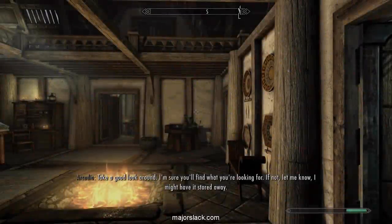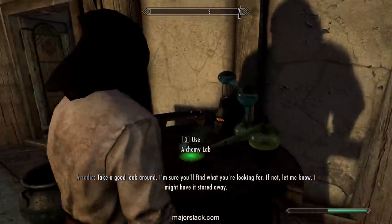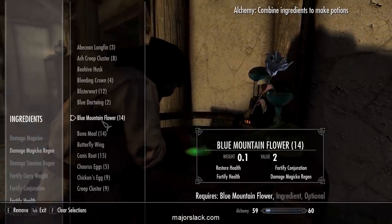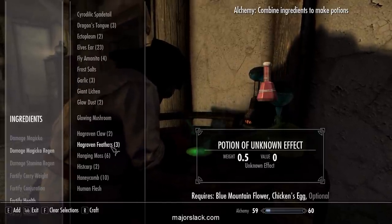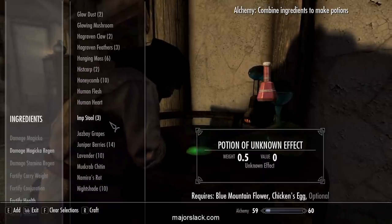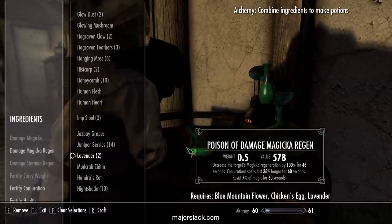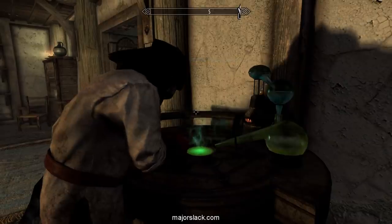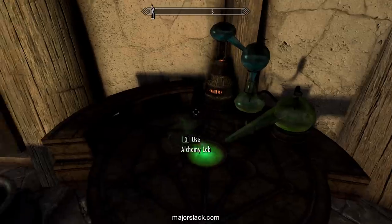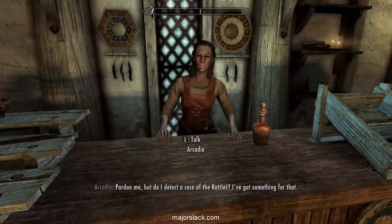Let's go back. Blue Mountain Flower, Chicken's Egg, and Lavender. There we go. A lot of people have been asking about power potions — there's a nice little list of the power potions I normally make. Not a complete list, but some of them.